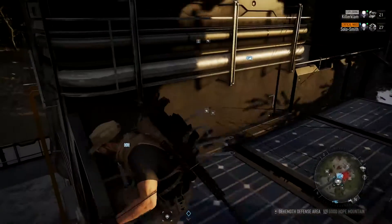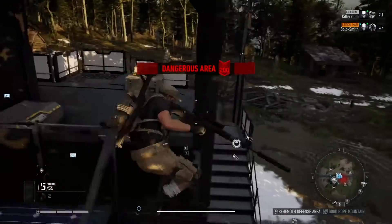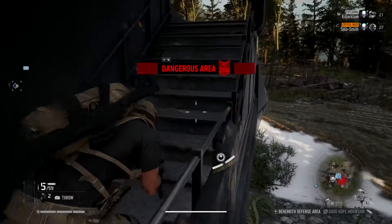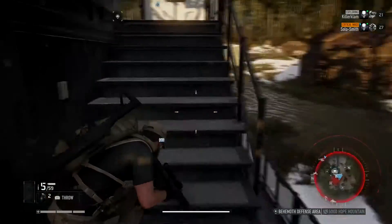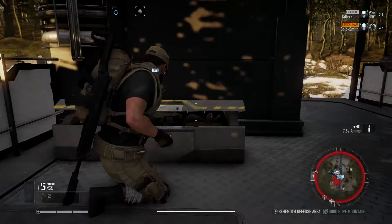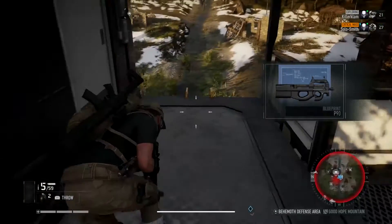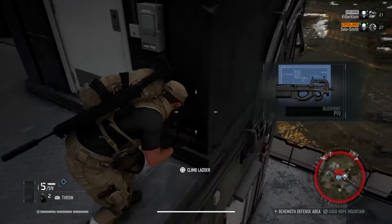You can probably do it a little cleaner than I do it, because I run too fast and instead of crossing that, I cross the wrong beacon and get caught. I do still get the gun, but you can do it cleaner than I do. Grab the P90. You can then wrap around to the other side and grab the skill points as well down below.